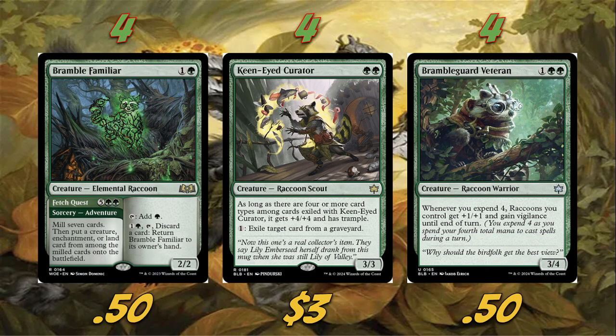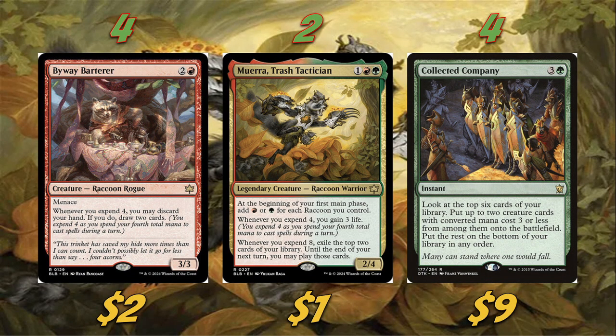We're also playing four copies of Bramble Guard Veteran — a 3/4 for three. Whenever you expend, raccoons you control get +1/+1 and gain vigilance until end of turn. So whenever we expend, everything gets vigilance, which won't be hard to do. This is also the only lord this deck truly got in Bloomboro, which I thought was a little weird, but I still really like it — it's got pretty good stats.